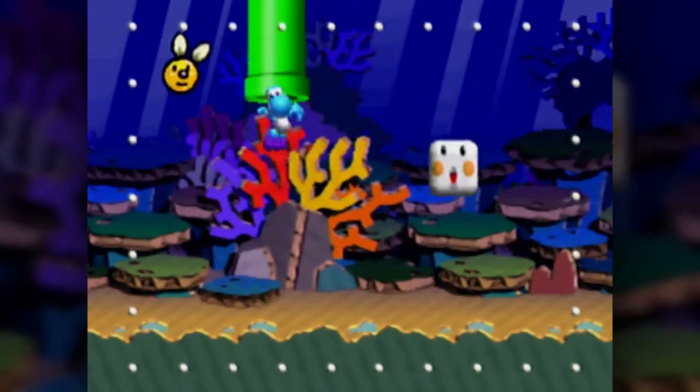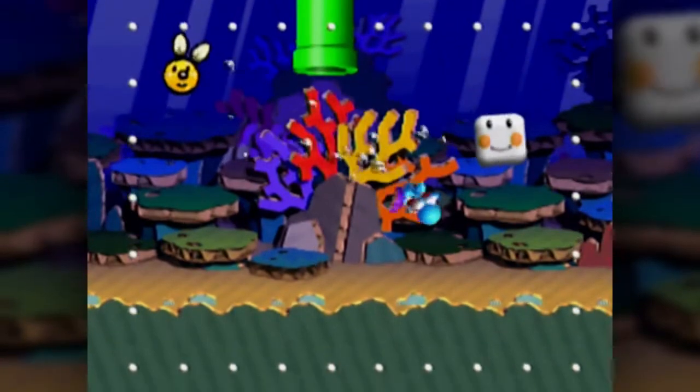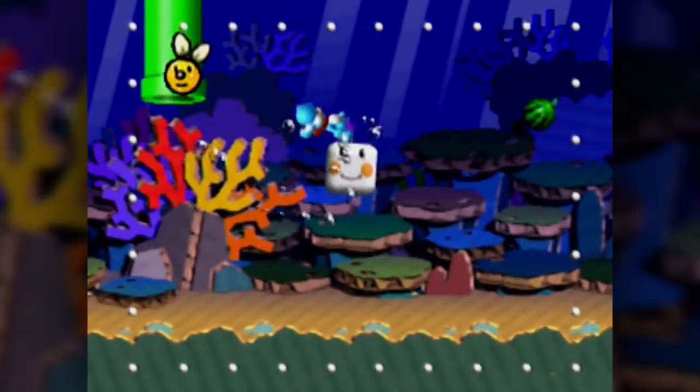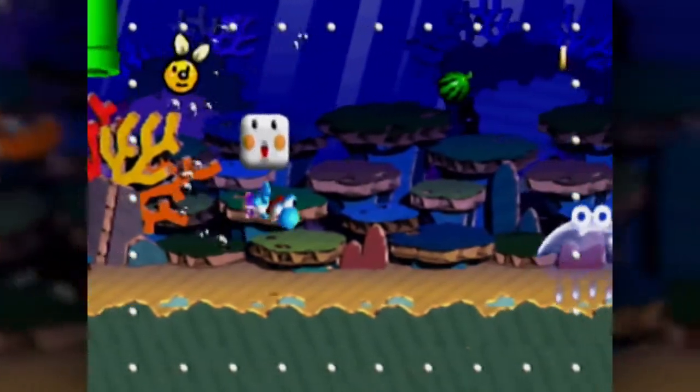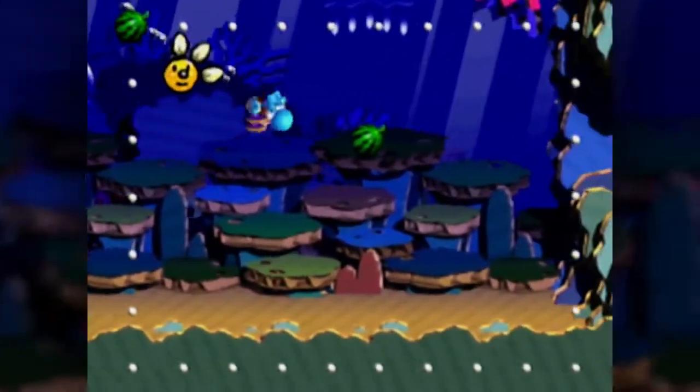How's the swimming in this game? I completely forget. Yeah, you just point - closer to Crash Bandicoot or something than an actual Mario game. Use the control stick to steer Yoshi while swimming. You'd have to know that to even hit this block. There's a jellyfish. Oh, that looks really cool with Insta-4. Nifty.